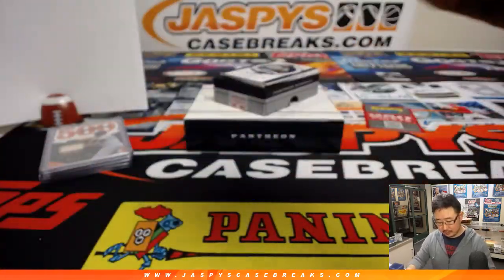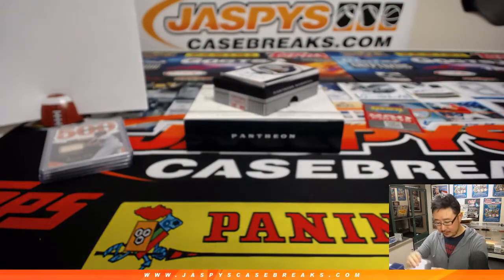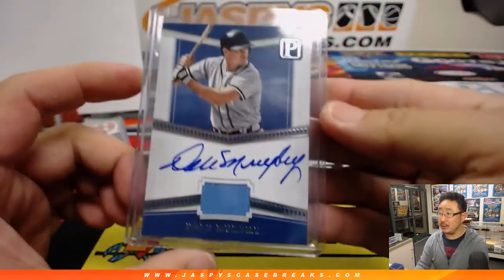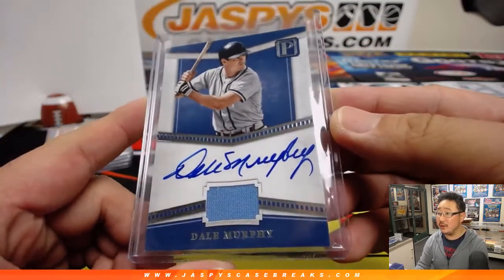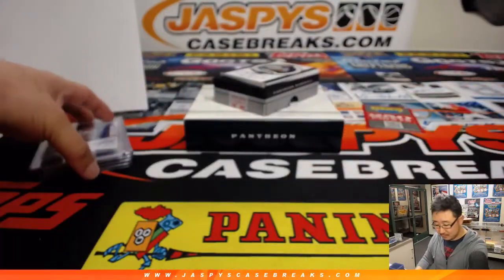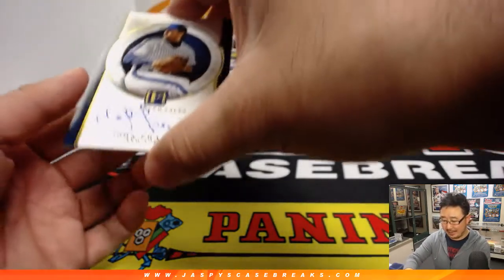Jersey and auto — Dale Murphy. He might have been the first Black coach in baseball too, I think, in the late 70s or something like that. Five out of 99, another one for Derek with the number five. They say he's one of the nicest guys in baseball.